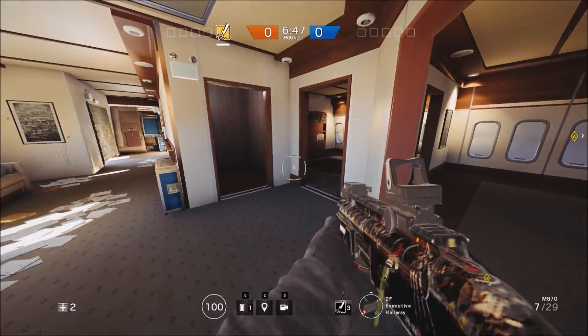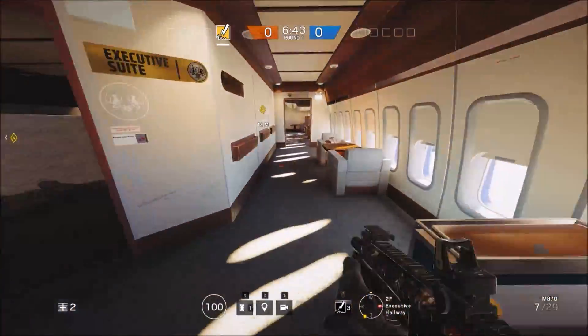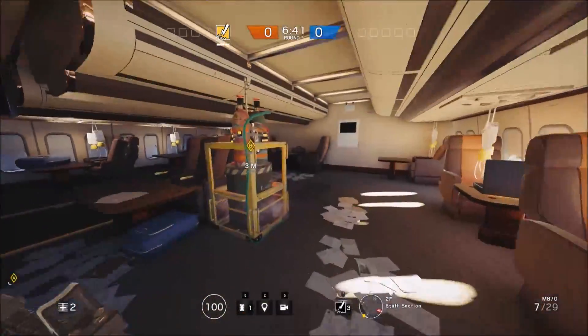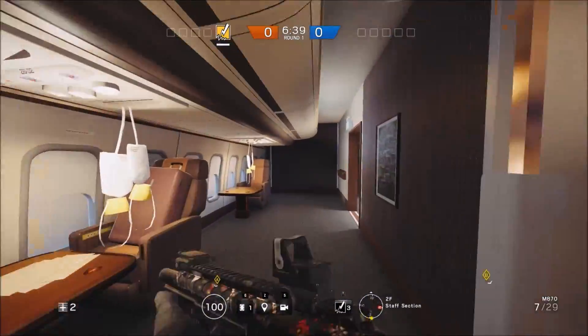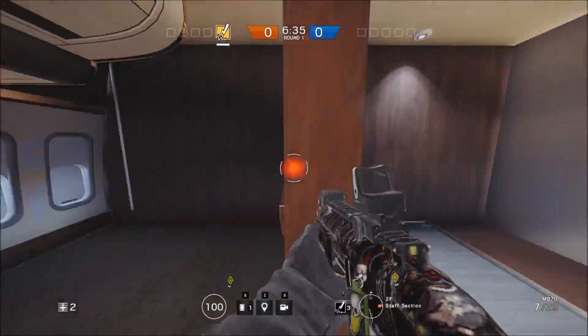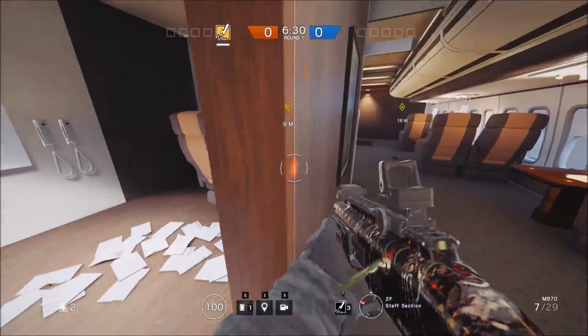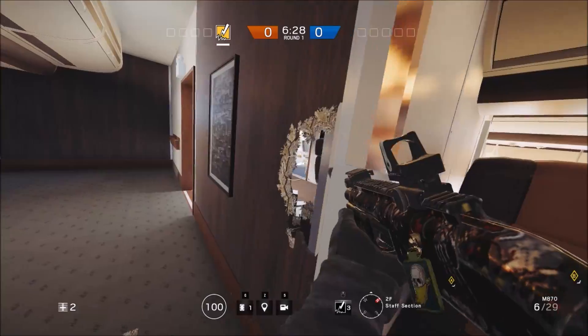If you happen to be unfortunate enough to get this site, you should be reinforcing that wall to force the attackers through this narrow hallway, and you should be reinforcing the walls over here in this hallway. Exactly which ones you do doesn't matter, just make sure you get all the west ones. This one you might want to get, but you might really not — you might want to instead use it to get an angle on attackers.